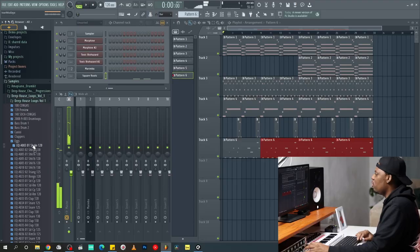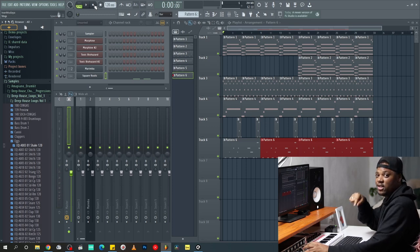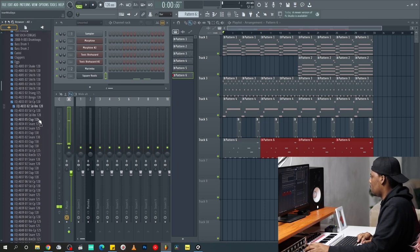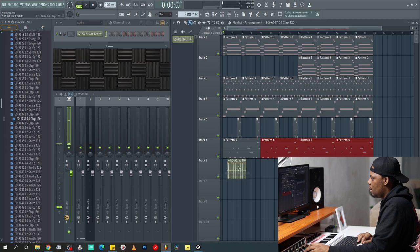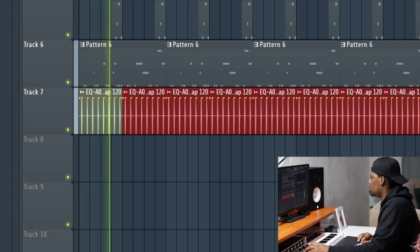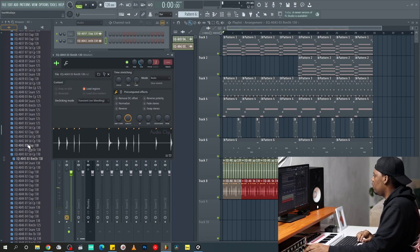Now time to add some drums. All the drums I'm going to be using in this track you can find down in the description. I think that clap can work. I want to layer this clap with a rim shot, so I'm going to look for a rim shot loop.